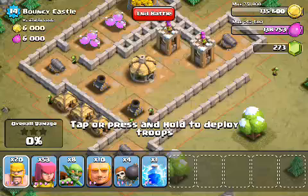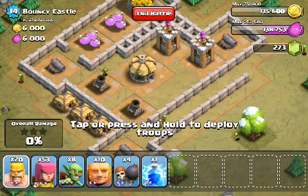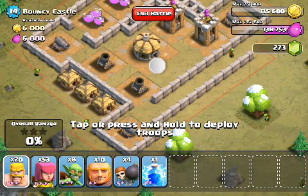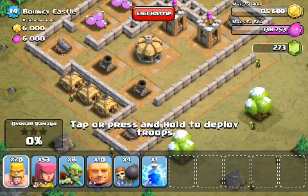The archer tower, by comparison, is also a level 6, but it does 35 damage per shot and 35 damage per second because it's got a slower fire rate. The mortars, however, are only level 2. They do 25 damage per shot, but only 5 damage per second because of a 5 seconds per shot delay. Of course, the mortars also do splash damage, so you should keep that in mind depending on the army composition that you have.